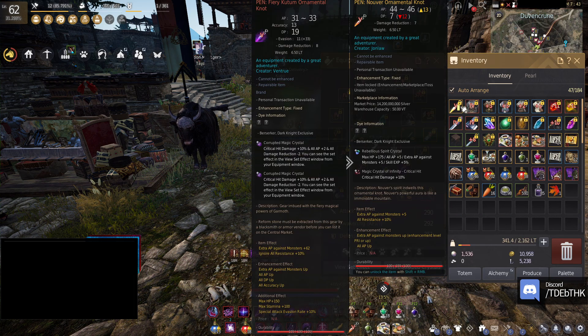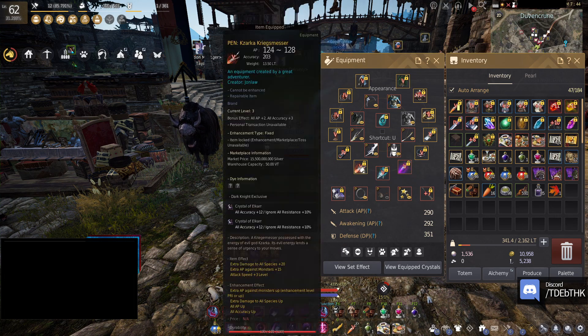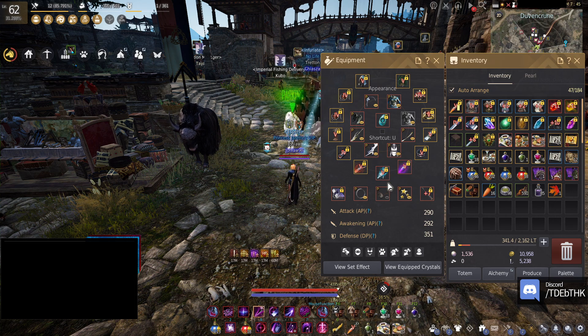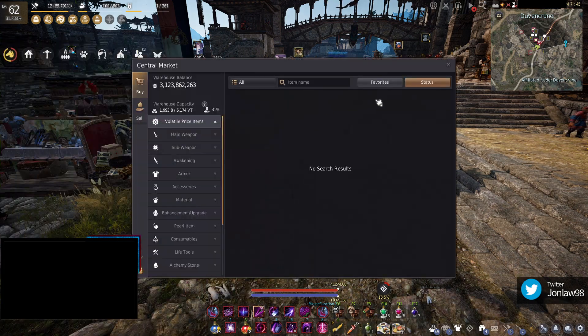Now we have a base Nouver — it's okay. The Dandelion is still Fiery. I'm never... it's red or orange? I think it's orange. Now I've got to get a Black Star.